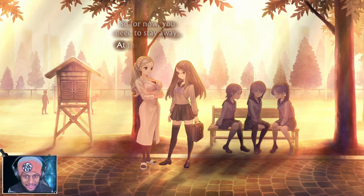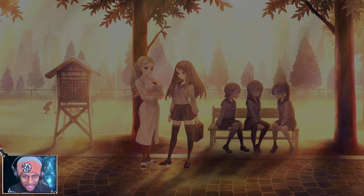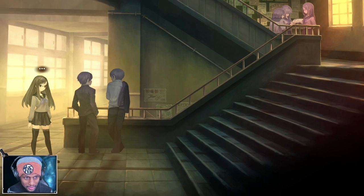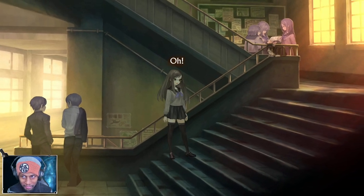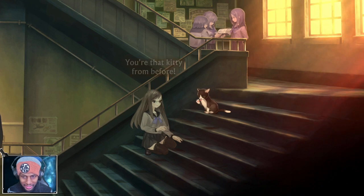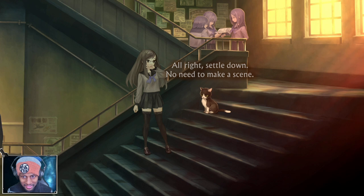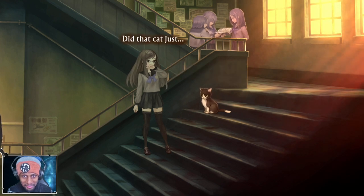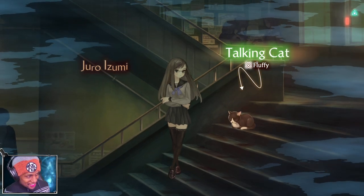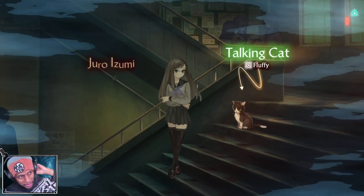So for now you need to stay away - at this point he is still very unstable. Trust me - you're doing this for him. This feels kind of manipulative. A few months later - Sakura High School. It's the cat again! What are you doing inside the school? I'm a cat, not a kitty - it's Ben Diskin again! Settle down, no need to make a scene - people are gonna start to think you're crazy. That cat just... talked to me!